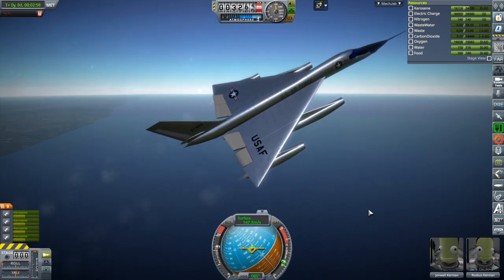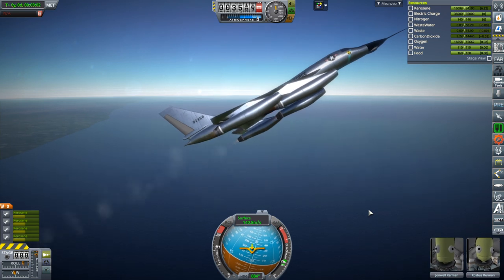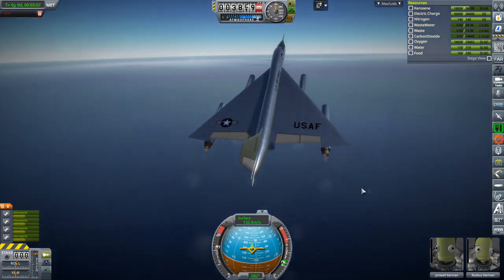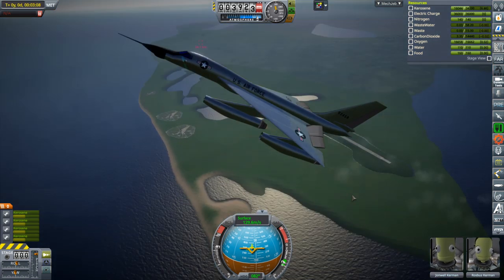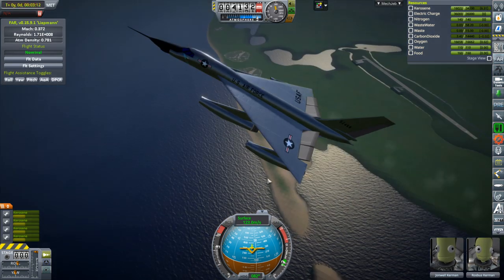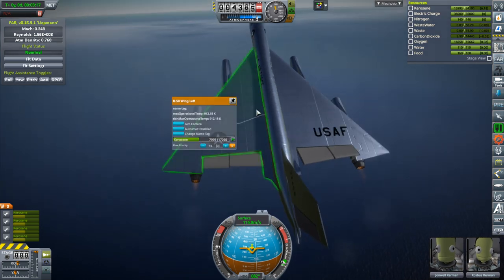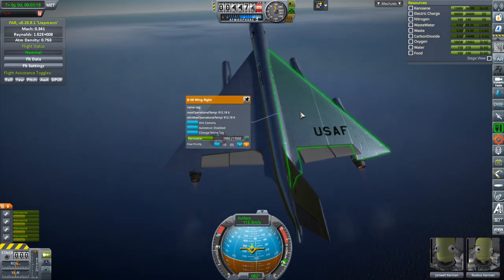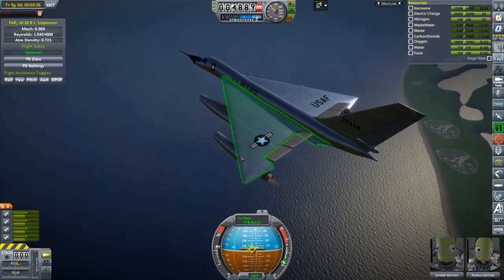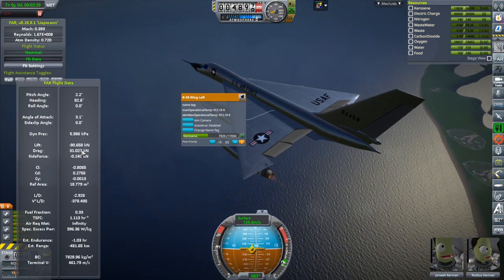It seemed to be the only option, though it's not ideal since I don't actually know how much drag it gets — I do not have a wind tunnel to put it through. Now FAR is not happy with any of this. I'm not sure why FAR doesn't like my wings, but I think it has something to do with the fact that the left and right wing pieces are different pieces.